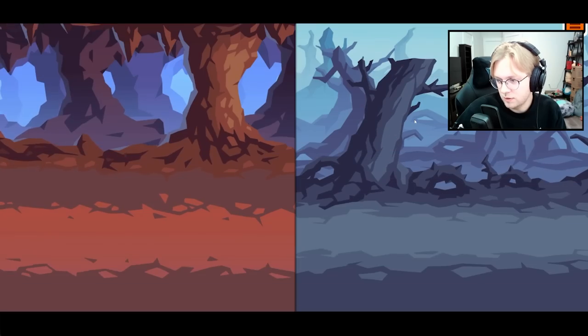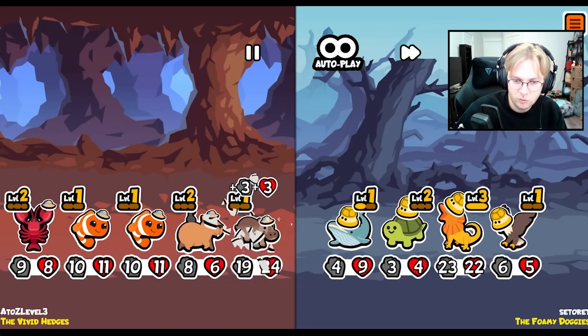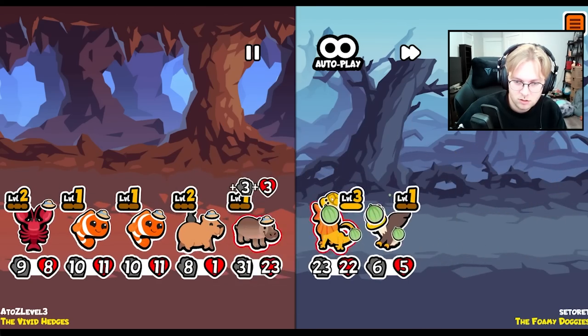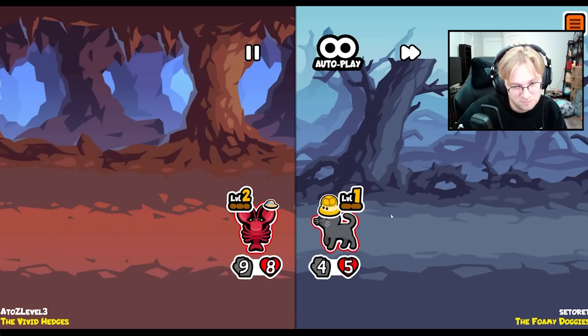Because we go clown and then we level up the hippo and it gets a ton of buffs. And then we can get rid of the lobster. Level one kind of sucks here, but we're maybe fine. We're on eight.